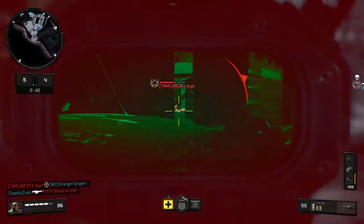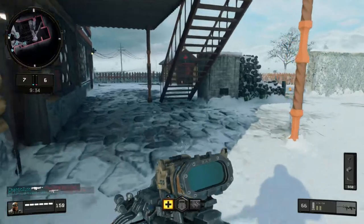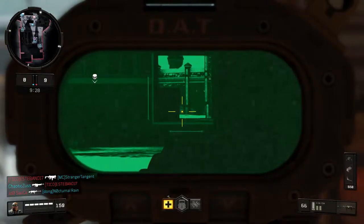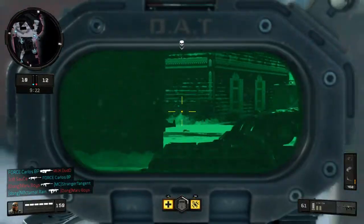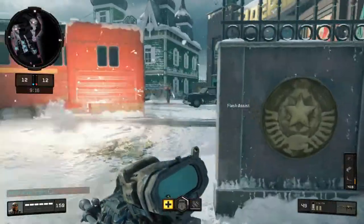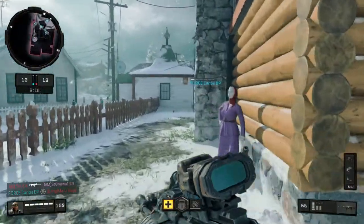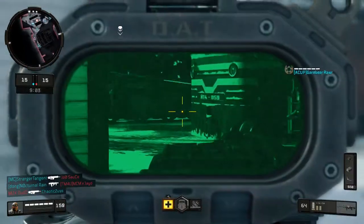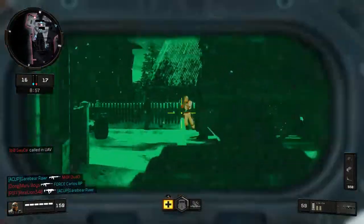I'll try not to camp too much. Is that a spawn flip? Yeah, it was. That's what tends to get me on some of these maps, or, well, in this game more than others — spawn flips. We've pulled ahead. Hostile UAV circling. We've lost the lead.